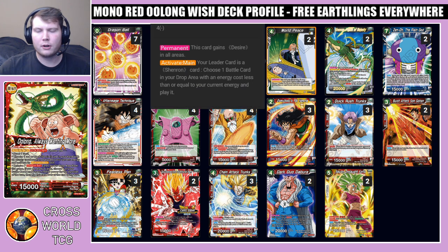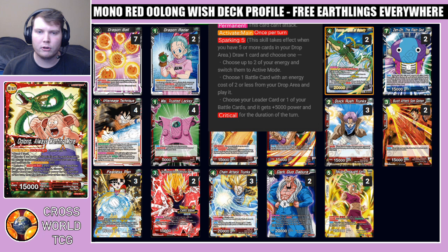We play two copies of World Peace. This card is a little less vital to our strategy, but it allows us to bring back Chain Attack Trunks from our drop for free — Chain Attack Trunks can then bring out something from our hand like Fearless Pan to give our board double strike. Or this card can bring out Shenron Figure of Majesty, which is also very strong. He has a sparking five: draw a card, then choose one of three effects — switch up to two energy into active mode, play one of your battle cards with energy of two or less, or give one of your battle cards plus 5k and crit for the turn.